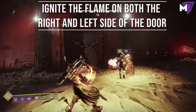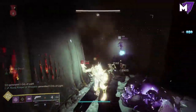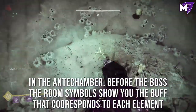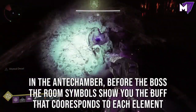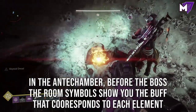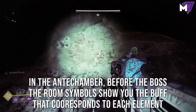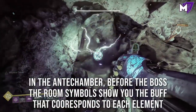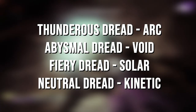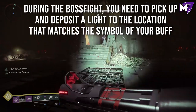Once you've ignited the flame on both the right and the left side of the door, it will give you access to the final boss. You'll need to kill Volmar the Tempted, the wizard, to complete this quest. However, she is immune to all attacks — you have to follow some simple mechanics to do damage to her. In the antechamber right before the boss, there are four hive symbols that line up with different elements: arc, solar, void, and kinetic. They will show you a symbol on screen plus the actual element associated with it. Look on the left side of your screen and you will see one of four buffs or debuffs: thunderous dread, abysmal dread, fiery dread, or neutral dread — those correspond to the symbols you see in the boss room.